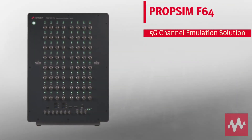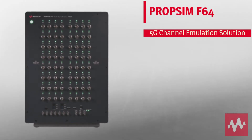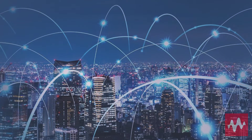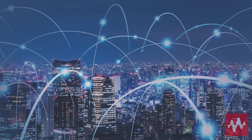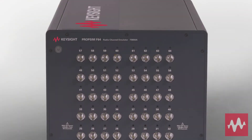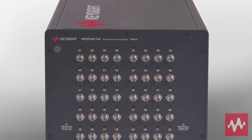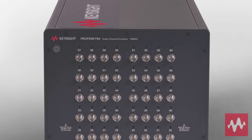Keysight's PropSim F64 is a high-capacity multi-channel RF emulator. It enables you to benchmark and validate the end-to-end real-world RF performance of 5G devices and base stations in a lab environment. You can perform massive MIMO base station tests with multiple users and data throughput tests for FR1 and FR2 devices.